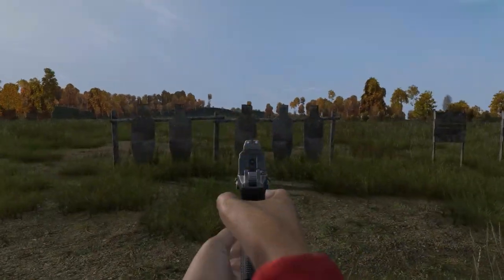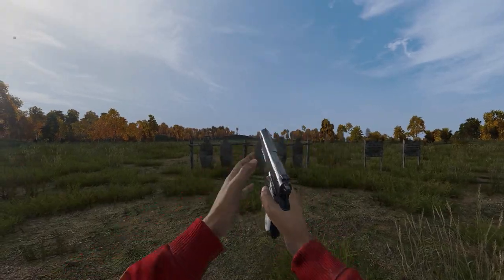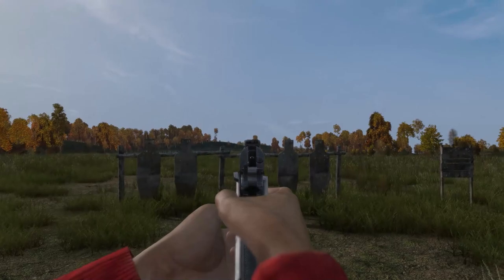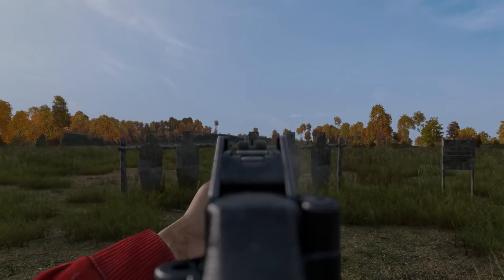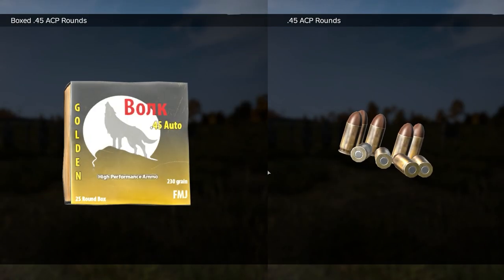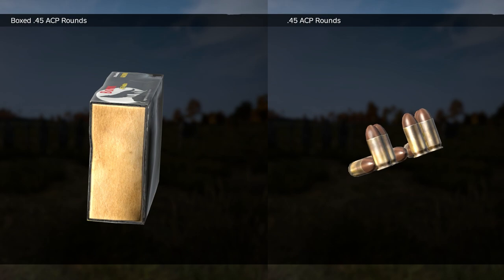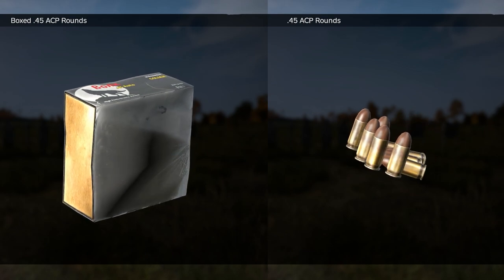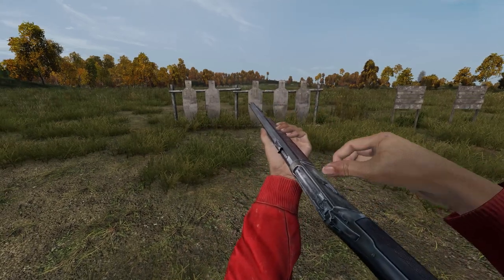.45 ACP is used by the FX45 with a mag holding 15 rounds, a Colt 1911 or an engraved Colt 1911 with a mag of 7 rounds, and the USG 45 with a 25-round mag. A full box of .45 will give you 25 rounds. They are fairly common and can be found mainly in military areas.